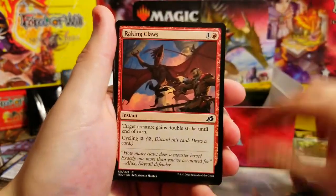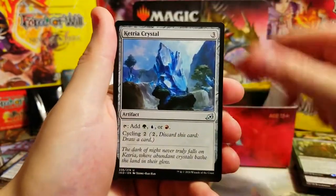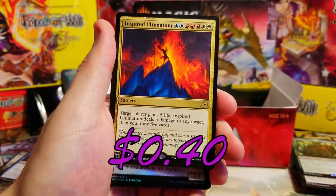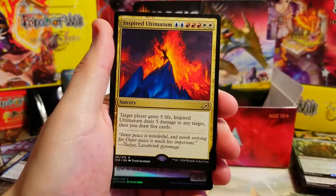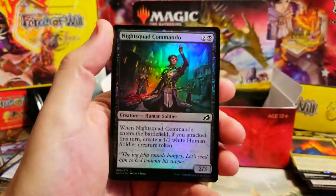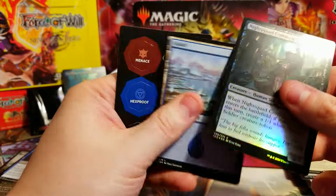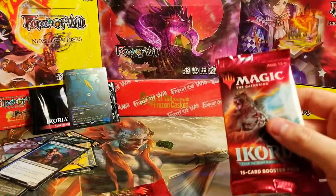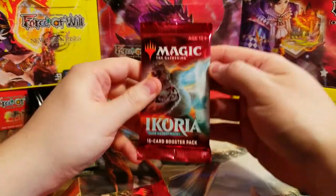Snare, Mission, Crystal, Flame Spill. Behind it - Inspired Ultimatum. Don't really recognize this one as being a higher price but we'll see. Behind it a Commando foil - foils look really nice. Moving the box out of the way now since we've only got two more packs.